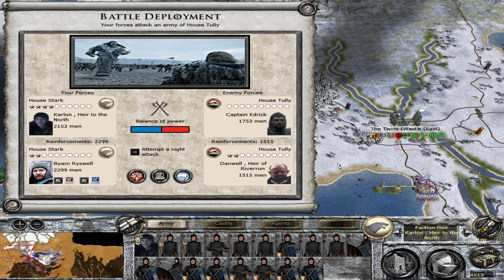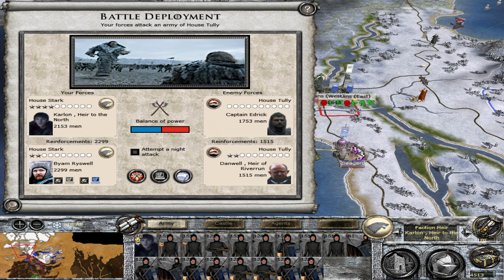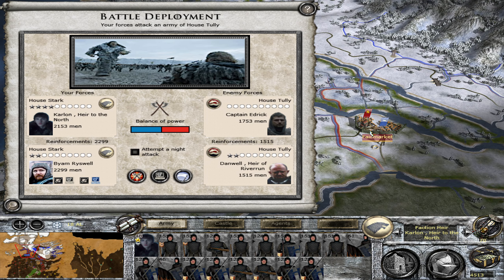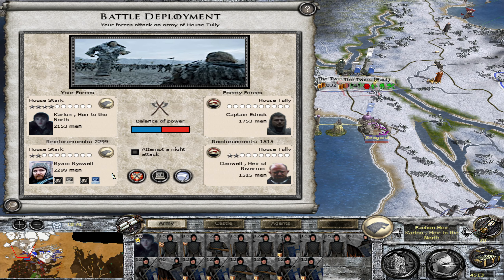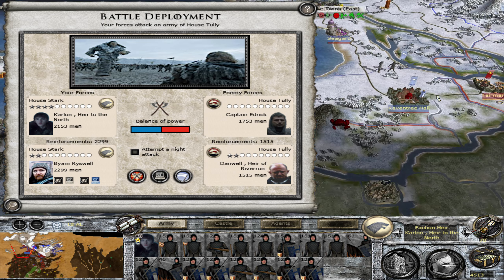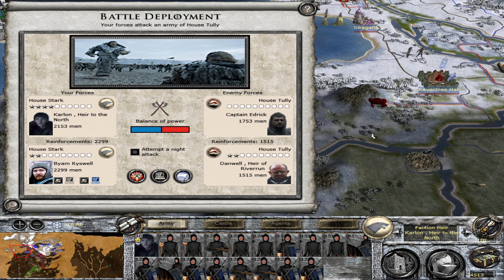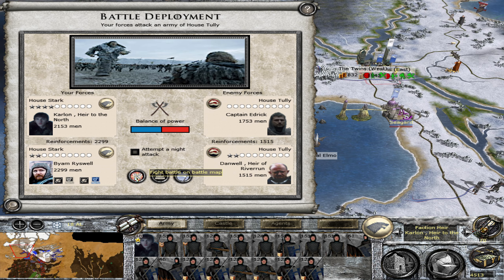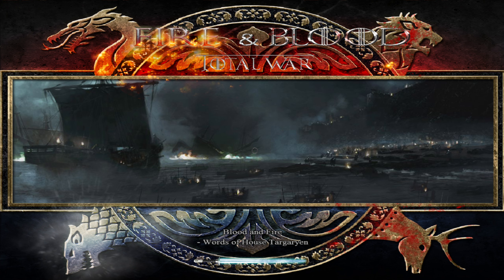First up we've got a big battle — a big battle against House Tarly. Once we take this, depending on the losses we suffer, I may be able to go straight for Seaguard and Raventree. That would be ideal but it's not going to be easy. I need to be quick or I'm going to lose out on both, because the Lannisters have gone hard against these guys and we're probably coming into contact with them soon. Let's go.